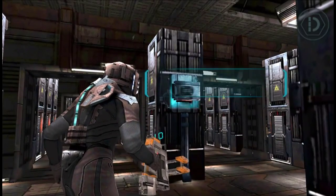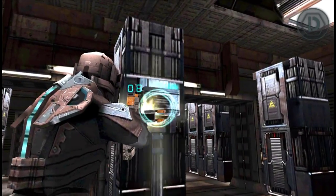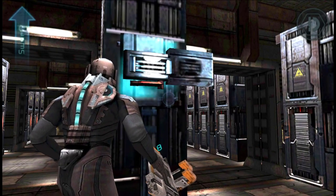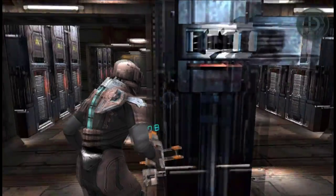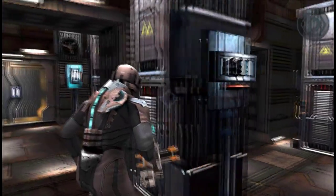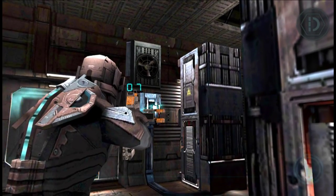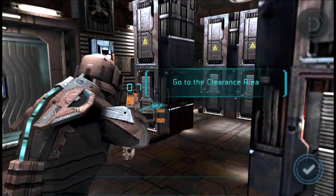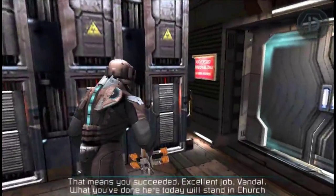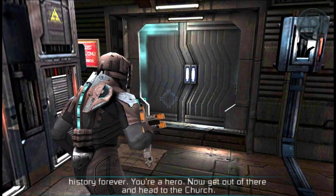This is basically the last test of the tutorial — just using everything we learned. We're gonna use the saw by swiping up, there you go. Last time I believe we need to shoot it with the plasma gun — and done, finished. Everything's gone real quiet, that means you succeeded. Excellent job Vandal — what you've done here today will stand in church history forever. You're a hero.